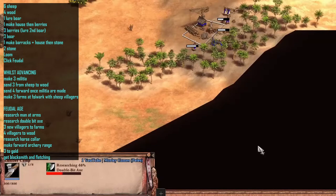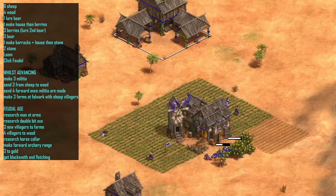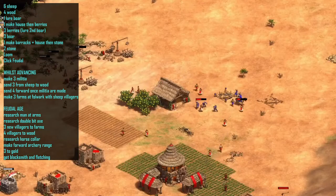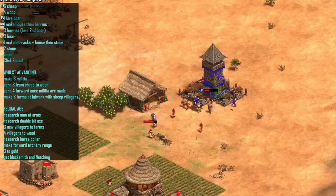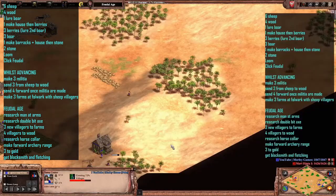On reaching the feudal age, we're going to research men-at-arms and double bit axe immediately. We're going to send three new villagers over to make farms, and all the while you're doing that, try and get some towers down, go on the attack with your men-at-arms, and don't forget to wall up around your towers.